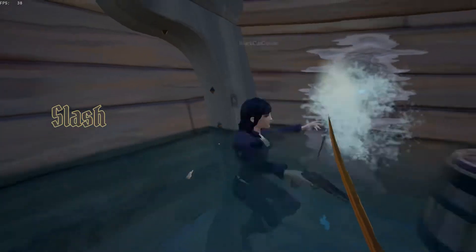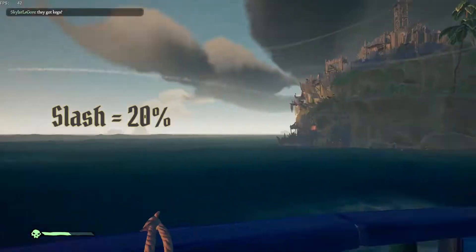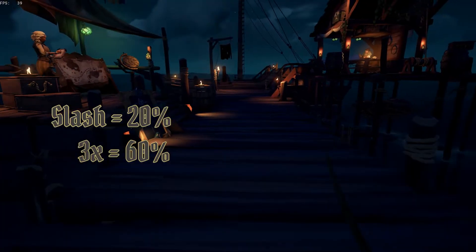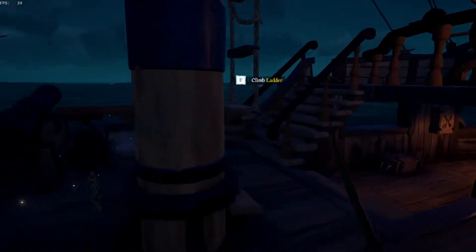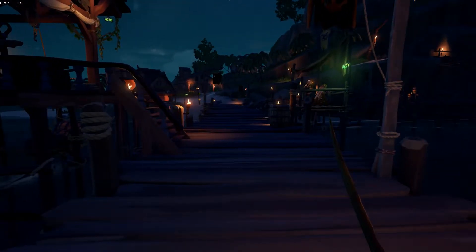First, we have the slash. Each slash does 20% damage. You can combo up to three slashes together, totaling 60% damage if all three connect. Slashing at nothing creates a bit of lag, so you want to avoid that as it would leave an opening for your opponent. Make sure your target is within range, or you have an object nearby that your sword will hit to avoid that lag.